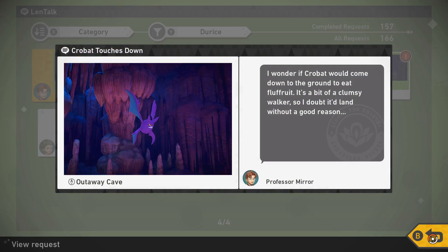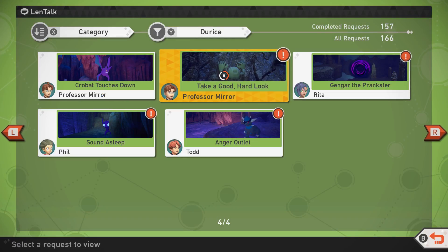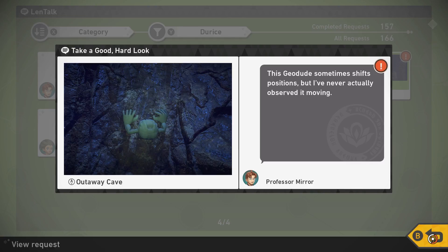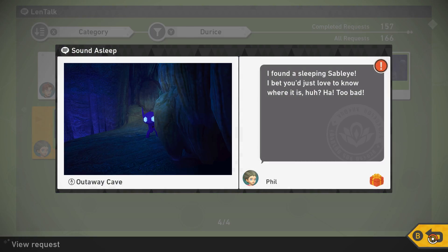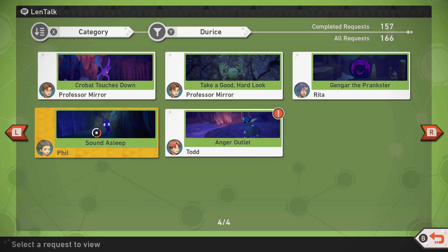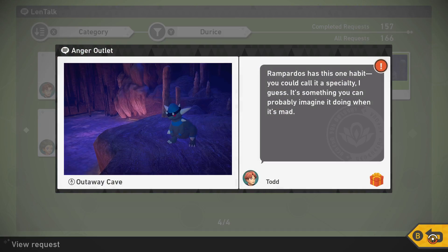I wonder if Crobat could ever come down to the ground to eat fluff fruit — it's a bit of a clumsy walker, so I doubt it lands without a good reason. Take a good hard look: Glalie sometimes shifts position, but I've never actually observed it moving. Gengar the Prankster: Gengar keeps popping out of nowhere and playing its tricks. I'm a little worried about that sleeping Crogunk. I found a sleeping Sableye — I bet you would just love to know where it is. An anger outlet: Rampardos has this one habit — you could call it its specialty. I guess it's something you can probably imagine it doing when it's mad.